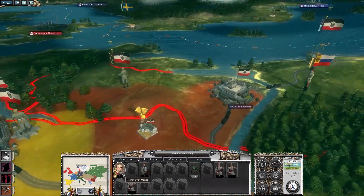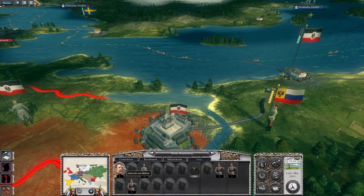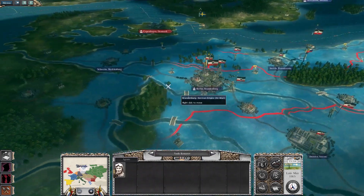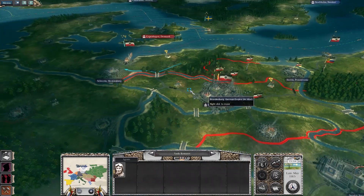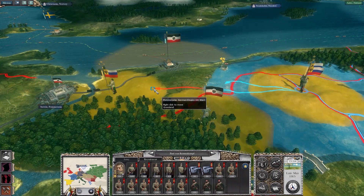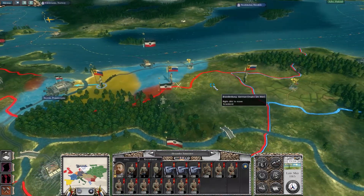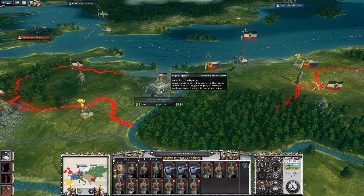Who's here? Helmuth von Moltke — probably said that wrong. Let's keep on scouting. These cities have got pretty much full garrisons in them, and this worries me slightly because since we're in enemy territory, my units cannot flourish.